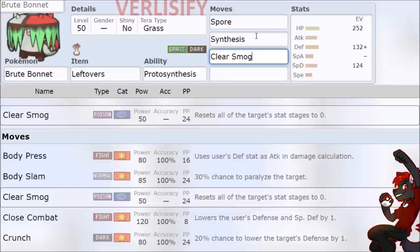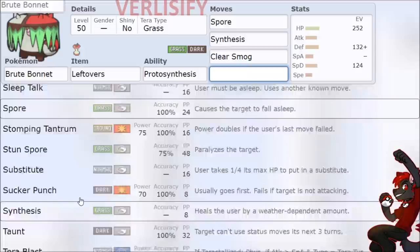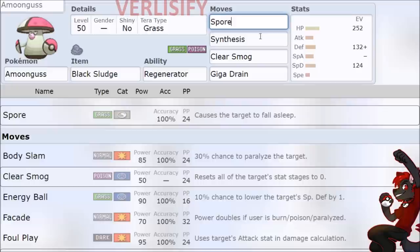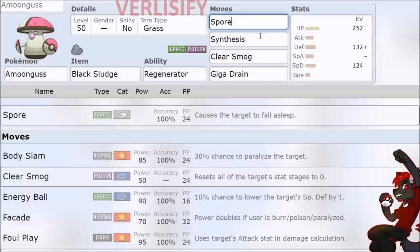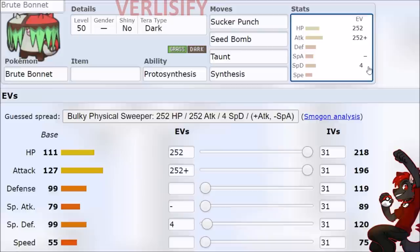The moveset can look very similar until you throw in some kind of physical move. You have some weird stuff - Close Combat, Outrage, and then just stab moves and other random stuff you can tech in. So yeah, if you're trying to run Brute Bonnet as a Spore tank that is much better than Amoongus, it isn't. Just throw that away and go into Amoongus, because Regenerator gives you all that durability back. Black Sludge opens up options, and then you're just more proficient at doing those things.